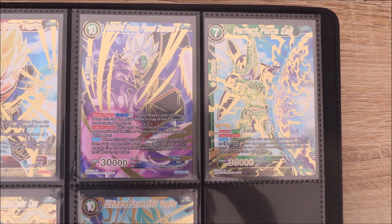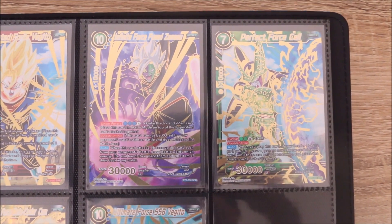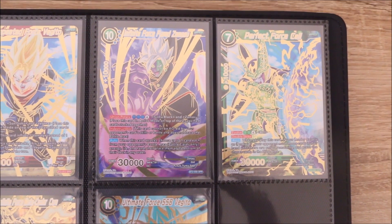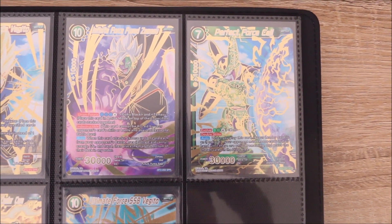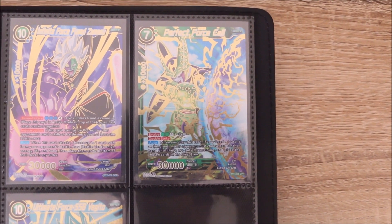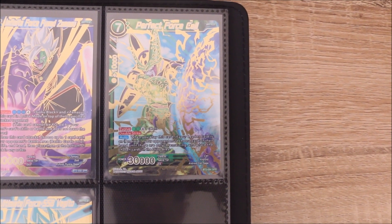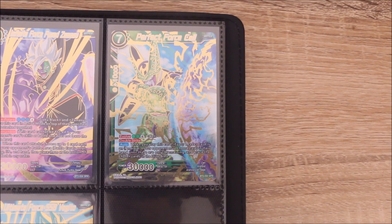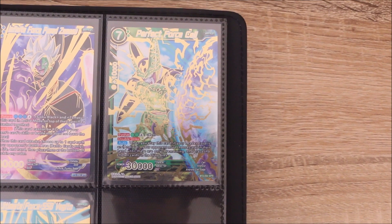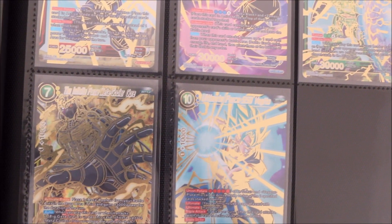Then we come across the Fused Zamasu, which is a really nice looking Special Rare — not one of my favourites though. I enjoyed the Future Trunks arc as much as it could be enjoyed. It had so much potential, some awesome highs, and then some really weird and confusing things. I liked Goku Black but Zamasu wasn't the most interesting to me. Perfect Cell, however — this is just an awesome Special Rare and I'm hoping we see more Cell Special Rares coming up.